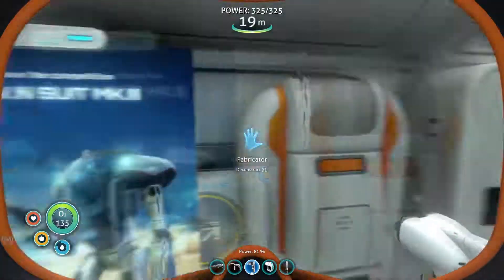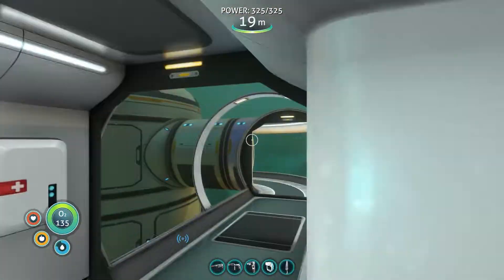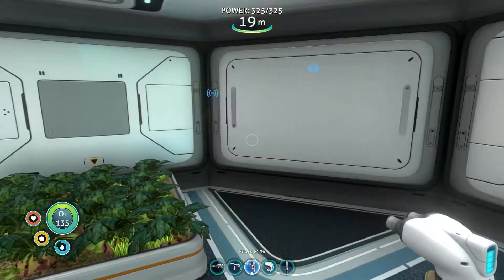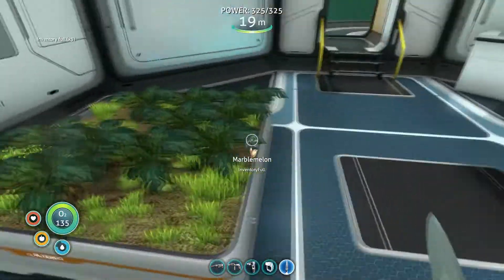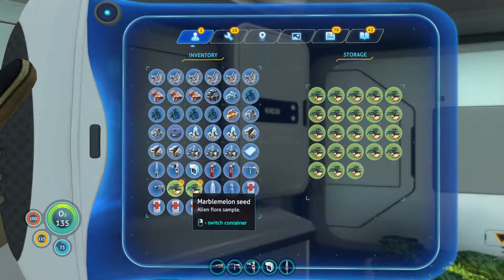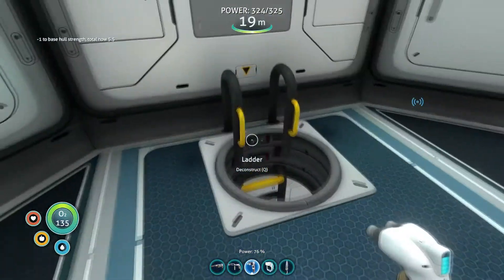I want a water filtration machine in our base too — if we could have one in here we would have infinite water. Let's try throwing it in this corner... we can't, it's not going to fit because of how I have my beds. I'm going to have to move things. I 100% need to have the machine in here — okay, the water machine can go right there in the corner.